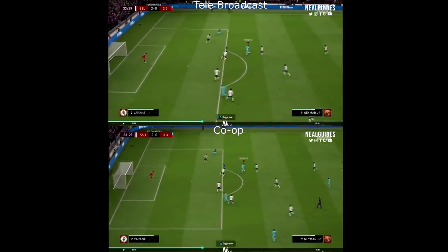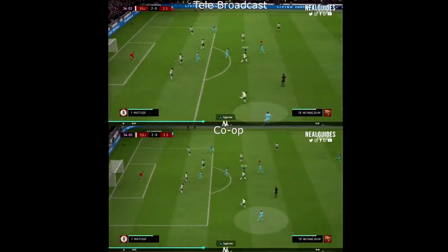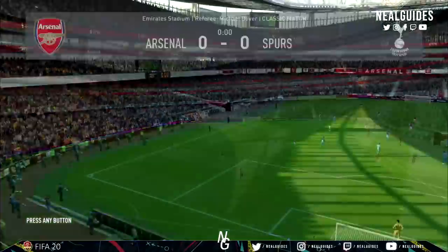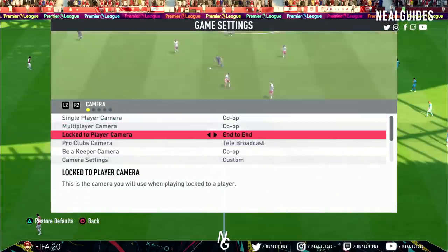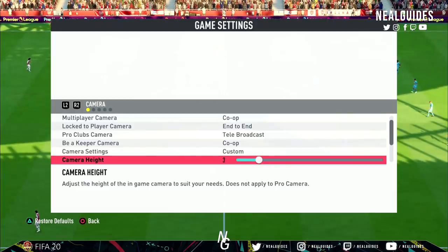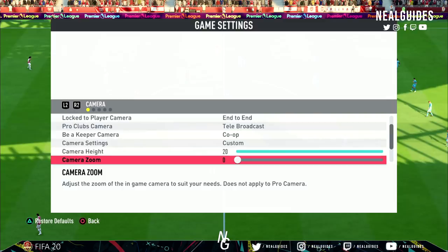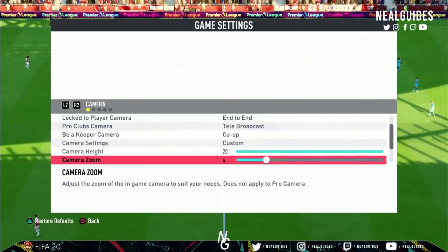In case you're wondering what camera angle I'm using, I'm using co-op. I want to explain to you how you can try co-op, and I will give you my settings. Obviously when it comes to camera angles, it depends on personal preference — there's no right or wrong camera angle. So in terms of my camera settings, just go to match, go to settings, then go to game settings, and my camera angle is co-op. Here you can try a lot of them. I use co-op and the camera settings I put to custom. I have my height on 20 — the reason why is you get more of a top-down, holistic, bird's-eye type view. The camera zoom — I personally zoom out all the way because I want to see more of the pitch. But if you're first converting to the co-op camera angle, I'd recommend just zooming all the way in, and then over time start zooming out because the jump between telebroadcast and co-op is quite a lot.